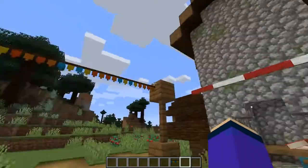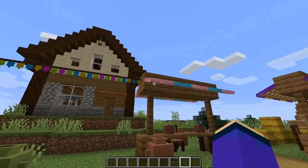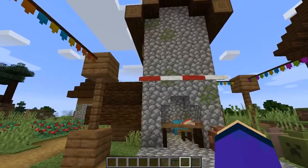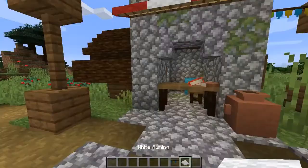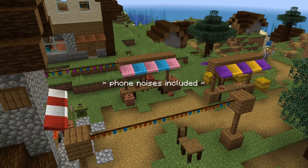You might also have noticed the awnings, which are pretty useful to make nice decorations for markets or for little shops like this. Pretty easy to craft as well — just a carpet in the furniture workbench. Here is how it looks from above.